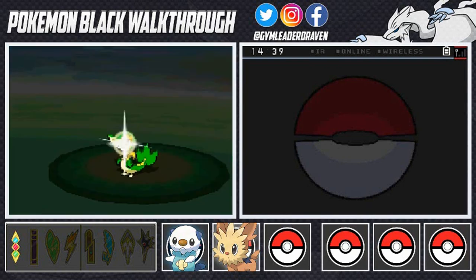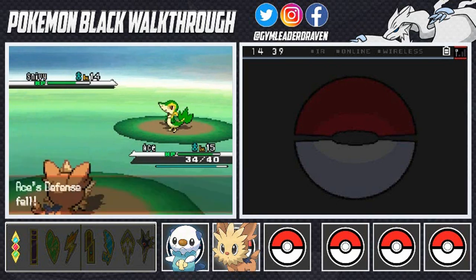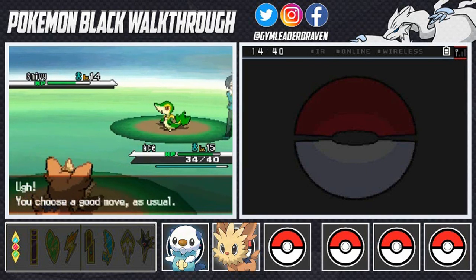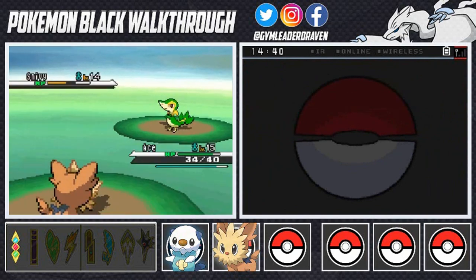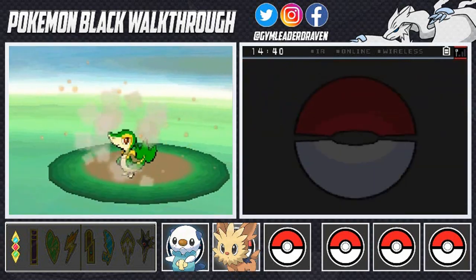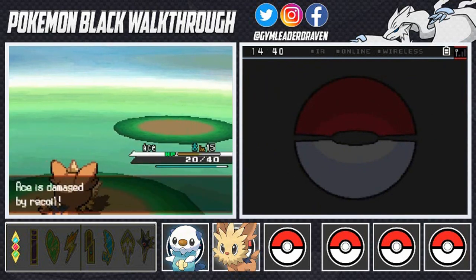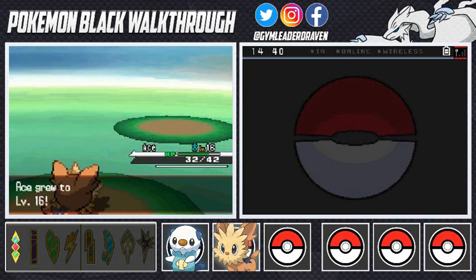That Pokemon came prepared with a berry. We found another pickup item — an Oran Berry! Ace is a very good dog. We go with another Takedown, risking the recoil, and there we go — Snivy has been defeated! Thanks to that Oran Berry we picked up, we're okay. Ace is now level 16!